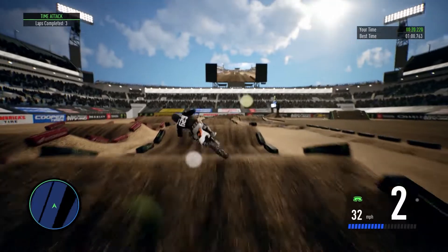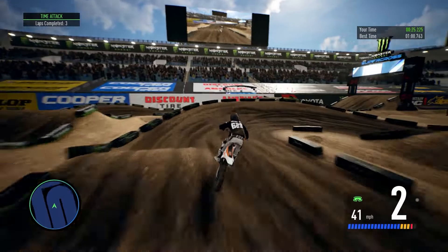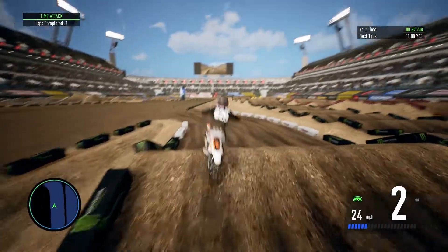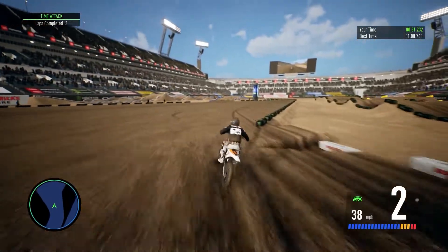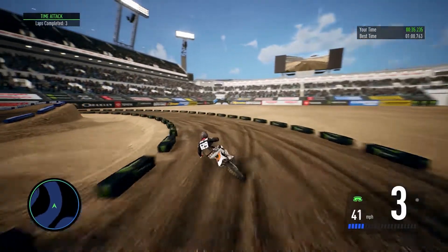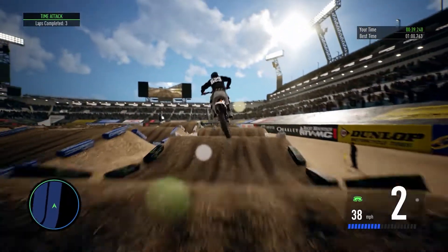Then we've got a little double and then a whoop section which also has a little split section, but we can't really do anything about that so I just ride half whoops to the side. Then we go around and we've got a little triple which I'm going to come up short on. We're going to go across back over to start — a little confusing, you want to go to the right. Then we come around this turn and we've got this triple-triple.